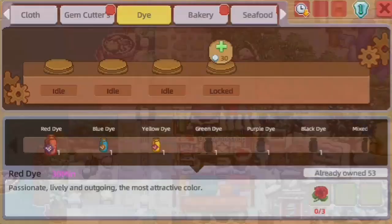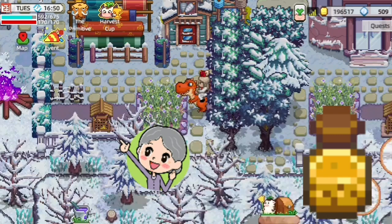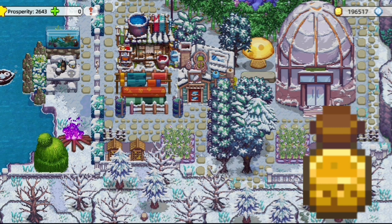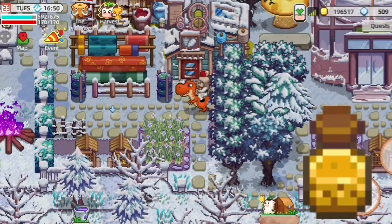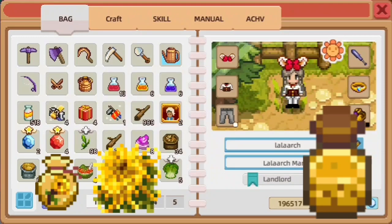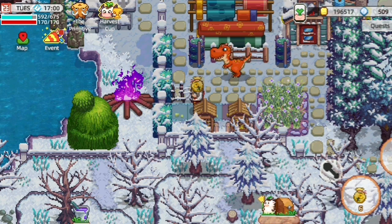The second one is golden root nectar. I've already prepared the area here. For golden root nectar, you need to grow the golden root flower near the hive. Let me get the golden root seeds and place them — one, two, three, four — perfect.